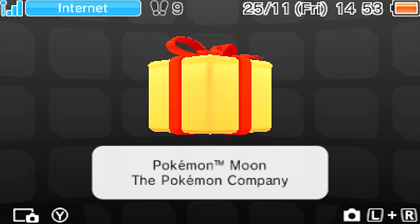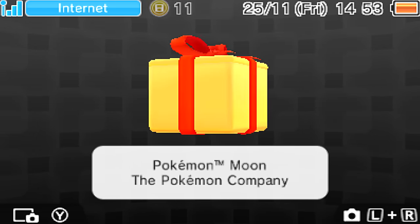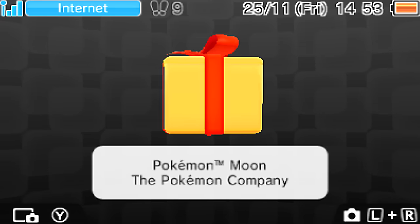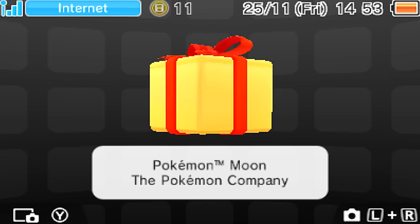On release day, even if it turns 12 o'clock in Australia, because my DS is set to the Australian time — that's how I've gotten the Sun and Moon demo early and how I got Auras early — all you have to do is click it and you can play straight away.